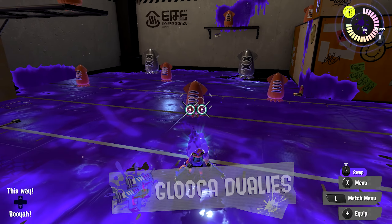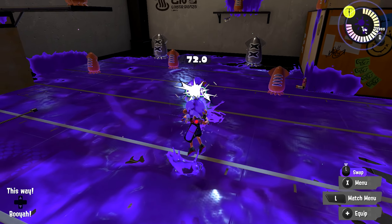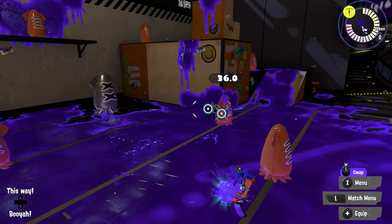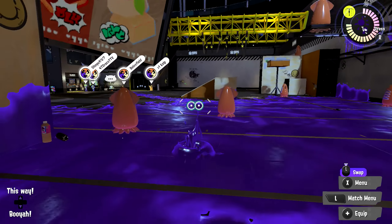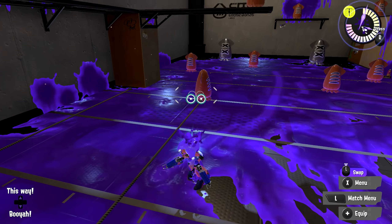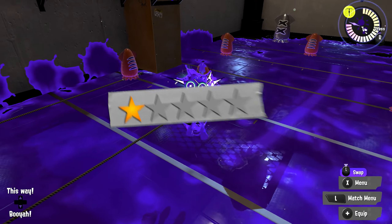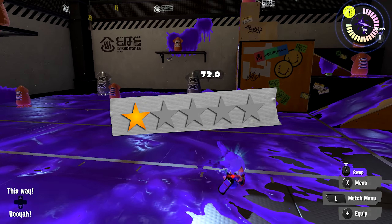Next, we have the Glooga Dualies. This weapon is kind of the odd one out. Hopping with Gloogas just isn't super useful for two reasons. One, it has the worst mid-air accuracy of any dually by far. And two, partially damaging an opponent and then starting a dodge roll sequence is kind of pointless. With how bad this thing's mid-air accuracy is, you'll be lucky to just hit one shot, and if you do, it's still going to take two hits in turret mode to kill the opponent anyway. Run no Intensify Action and don't try it.